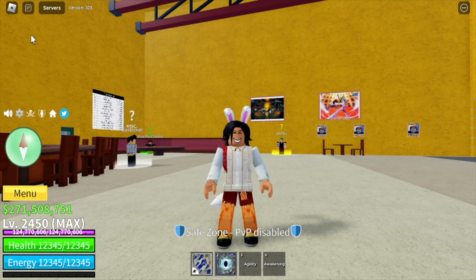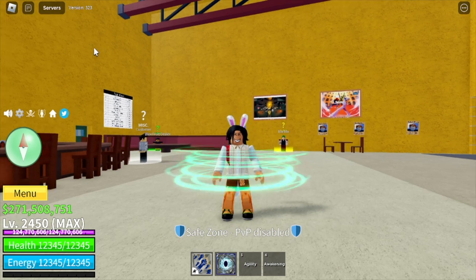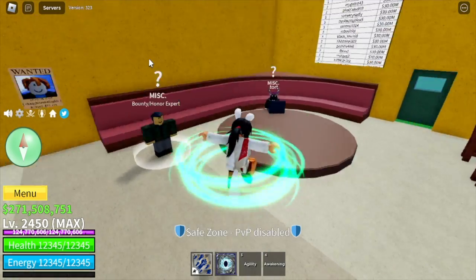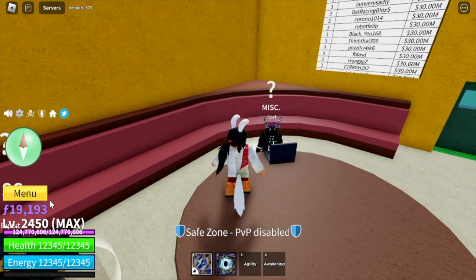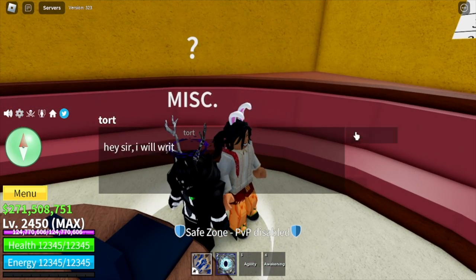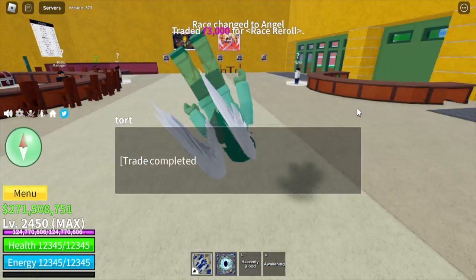So before we start destroying factories, we need the HumanRace V4. So far we're using the Mink, right? Awakened Mink. So we need to talk to this NPC. We still have 19,000 fragments. I hope that is enough for us to get the HumanRace.